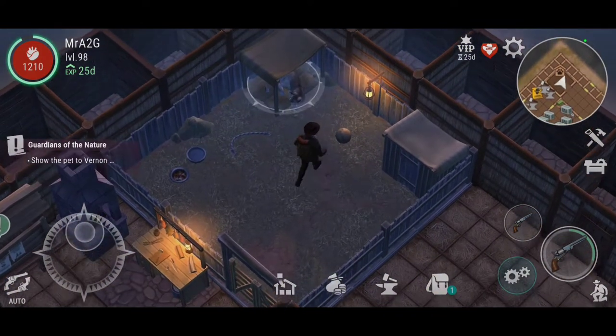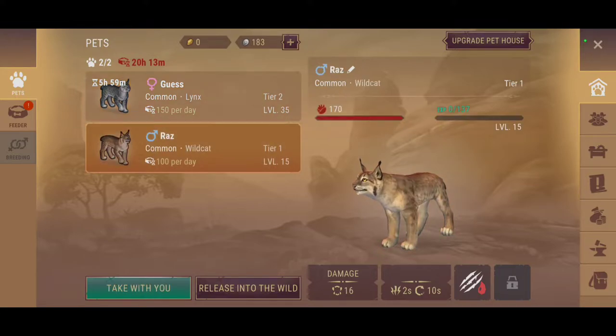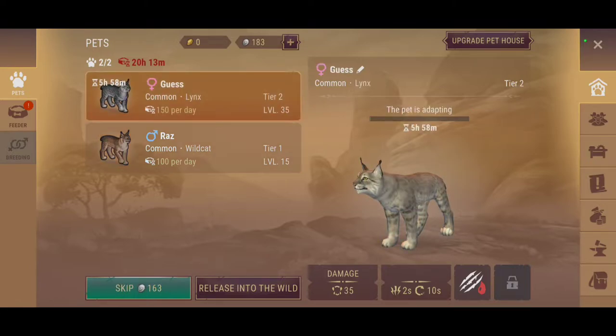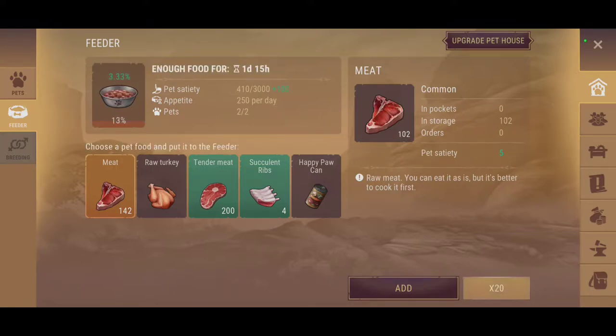We need to show the pet to Vernon. So here you go guys — we've got Raz back in the pen as well. Now Raz's max is only going to be up to level 25, so you can only go 10 higher. With the tier 2 I'm imagining it's going to be the very same thing — probably going to be level 45. I should pop some food in there for these fellas. Let's just do that.